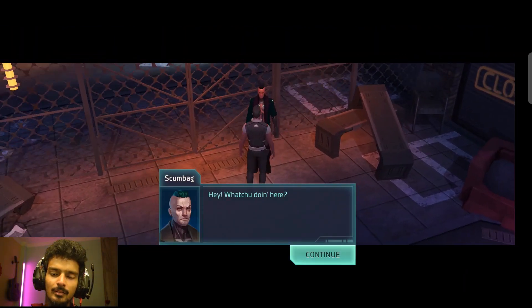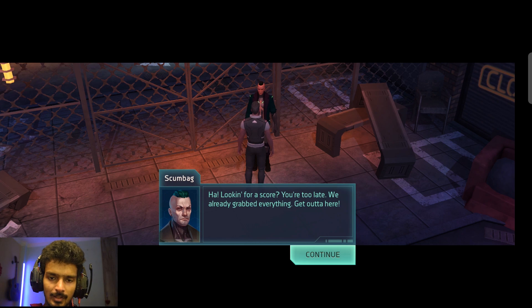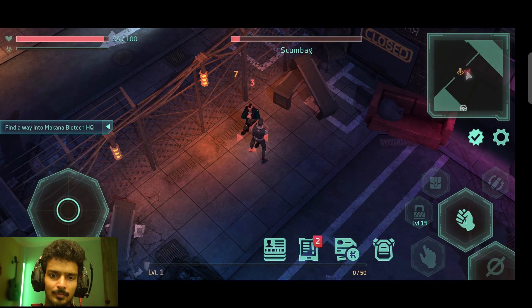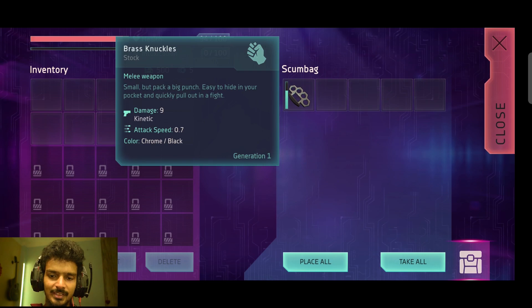They have achieved a pretty good cyberpunk theme and it's nice. A guy comes back saying 'Hey what you doing here?' and I say I am searching for the Montana Biotech offices. He says 'Looking for a score? We already grabbed everything, get out of here.' I reply 'Just let me through and no one gets hurt.' We have to fight this guy - and we just took him out with just 3 punches. I can loot him and these are brass knuckles, that's great.